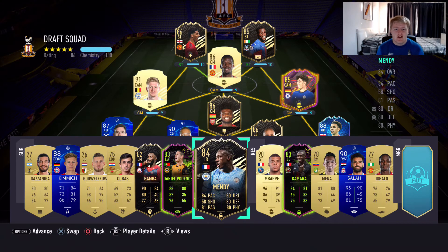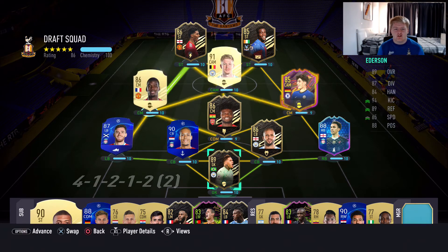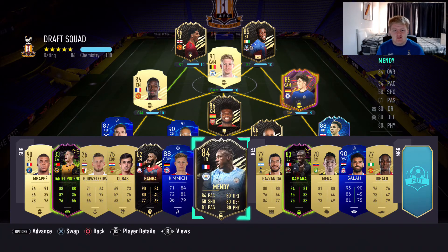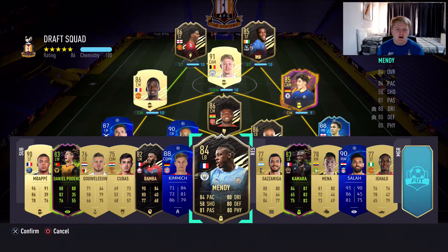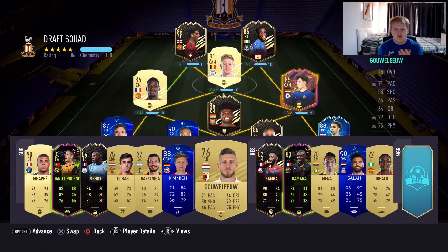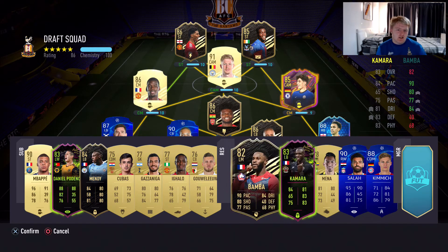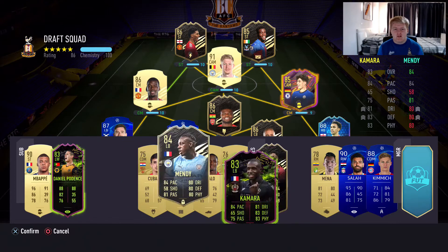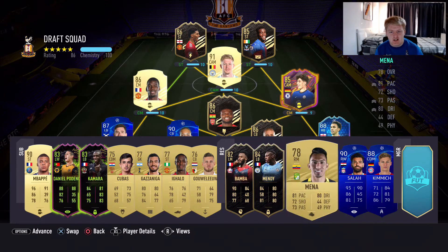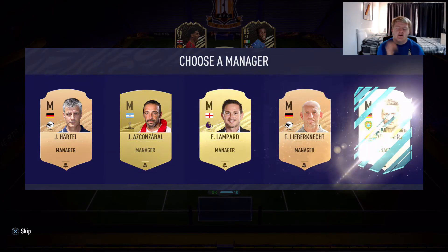We're going to actually start him because it'd be stupid not to. Look what we do here — we change it up a little bit. Mendy's there, we could start Mendy. Put Pogba there as well — that's a nice strong link. I like to do this because it just lowers the rating slightly. Just have the three subs that you need on the bench then chuck all others in reserves. We'll end off with a manager — Frank Lampard! I never get a manager from the league I need, and I've got one there.